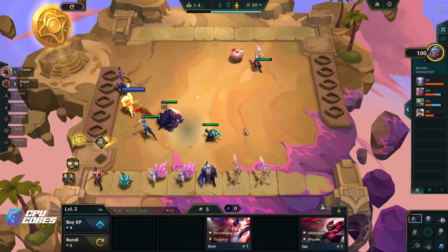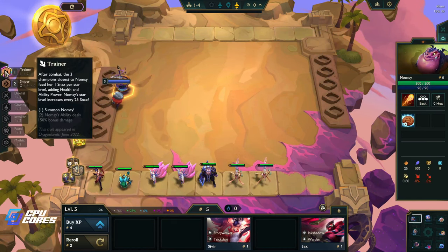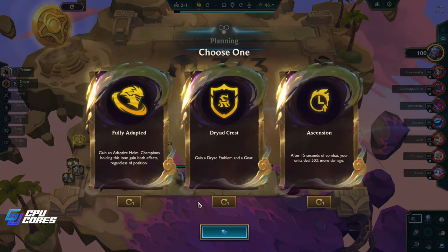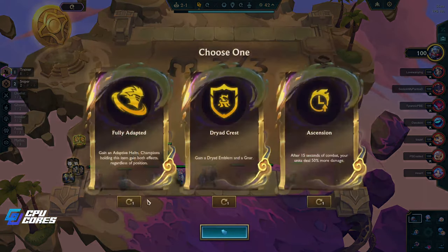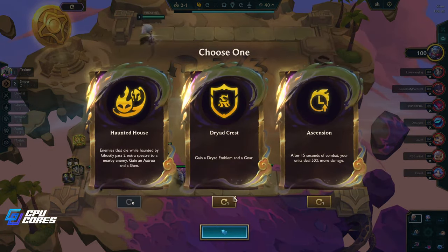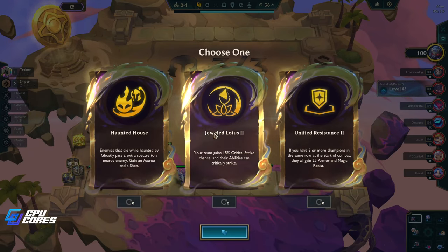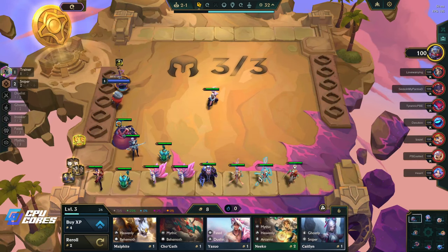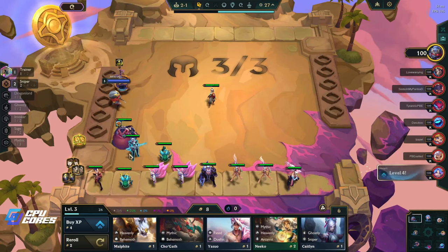Fully adapted - that's kind of fun. Dreid crest - I don't have any other Dreid so that doesn't seem to work. I don't really want fully adapted, haunted house I'm not super excited about. I think we just take Jeweled Lotus, it's just a good thing to have. We put the Diana in the front.